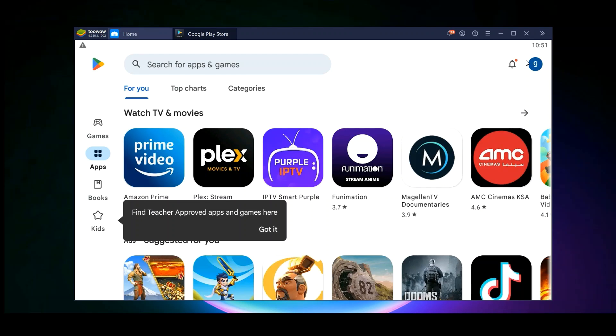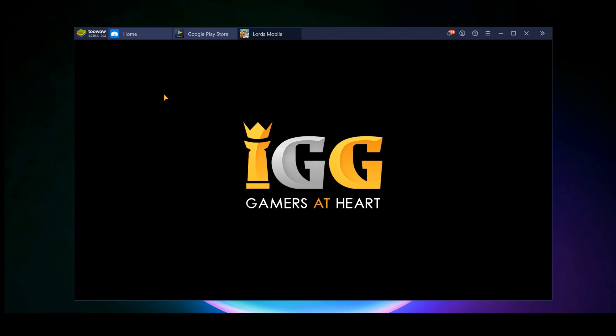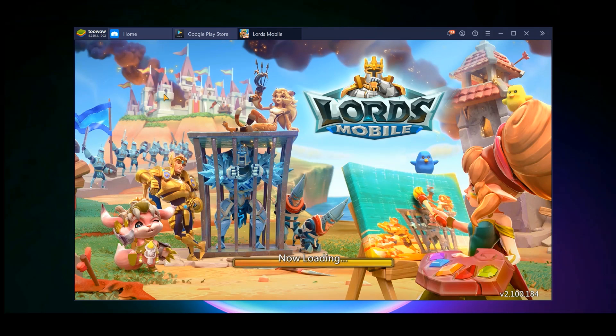If you want several accounts, you will need several Google email accounts. For each window that you want to play with each account, you will need to download Lords Mobile on every single one with a different profile. You look for the app, download it, install it, go through all those steps. Once you've downloaded it, instead of Lords Online you will see Lords Mobile.